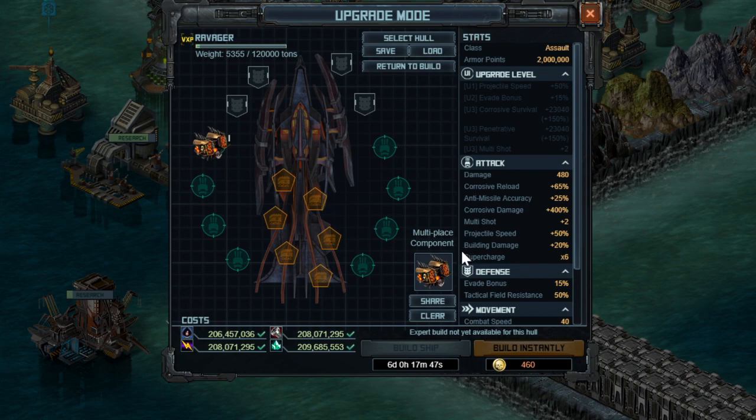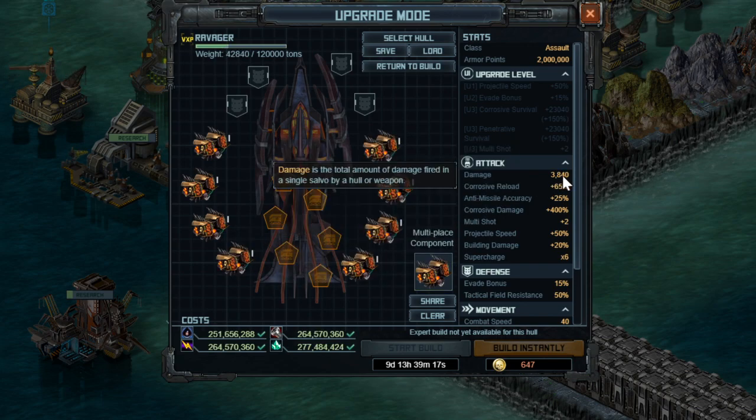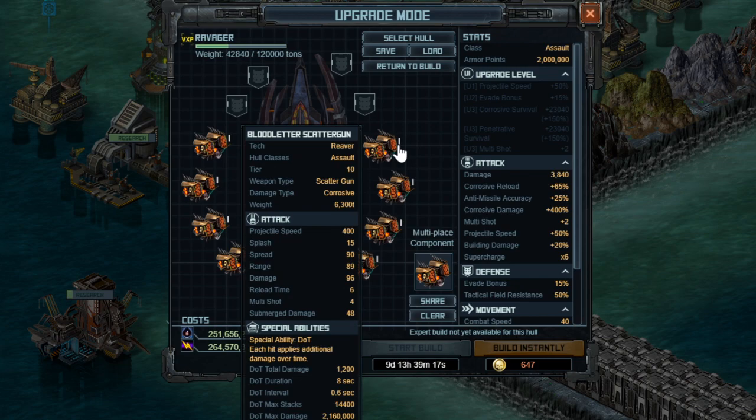When we put this weapon across all the slots on the ship, it's doing a very small amount of base damage — 3840 — but the damage over time, which is not displayed, is much higher. Damage over time works like a hit and run: you attack the target, do damage over time for the next 8 seconds, hit it once, twice, however many times, then run away. There's also a max number of stacks at 14,400, which you can actually max out in a few volleys if you're not careful.